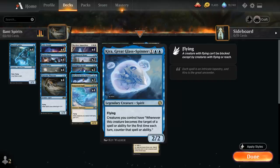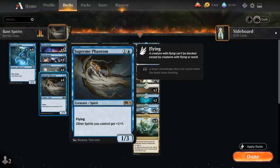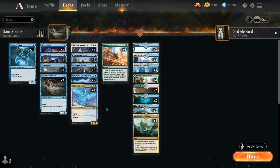Looking at the rest of the deck, our key creatures include Supreme Phantom — a 2-mana 1/3 spirit with Flying giving other spirits we control +1/+1 — and Empyrean Eagle as another lord, a 2/3 bird spirit with Flying giving other creatures we control with Flying +1/+1. This is how we can get a ton of damage in.